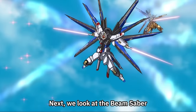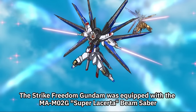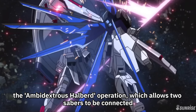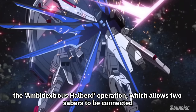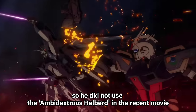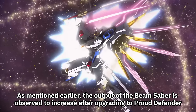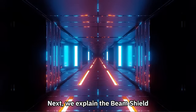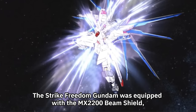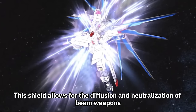Next, we look at the Beam Saber. The Strike Freedom Gundam was equipped with the MAM-02G Super Lacerda Beam Saber, and it is believed that the Mighty Strike Freedom Gundam is equipped with the same. One notable feature is the Ambidextrous Halberd operation, which allows two sabers to be connected. However, Kira preferred a two-sword fighting style for expanded tactical breadth, so he did not use the Ambidextrous Halberd in the recent movie. The output of the Beam Saber increases after upgrading to Proud Defender. The Beam Shield, based on the MX-2200, allows for the diffusion and neutralization of beam weapons.